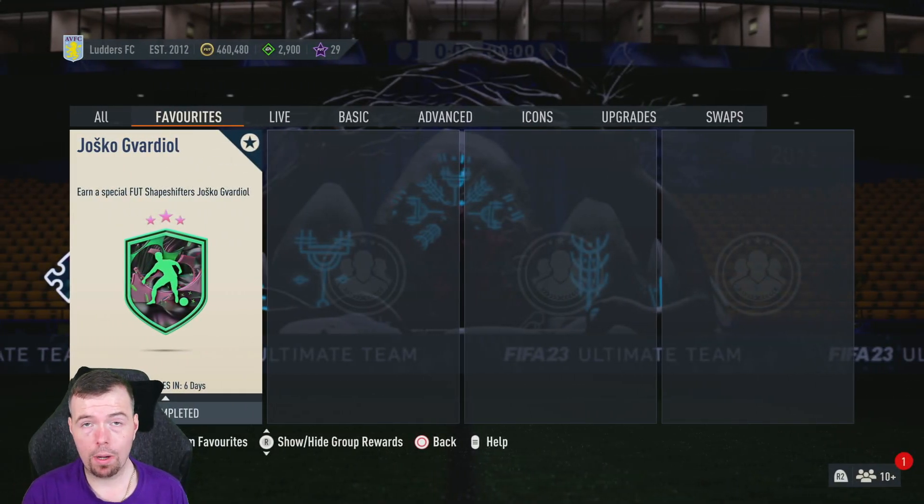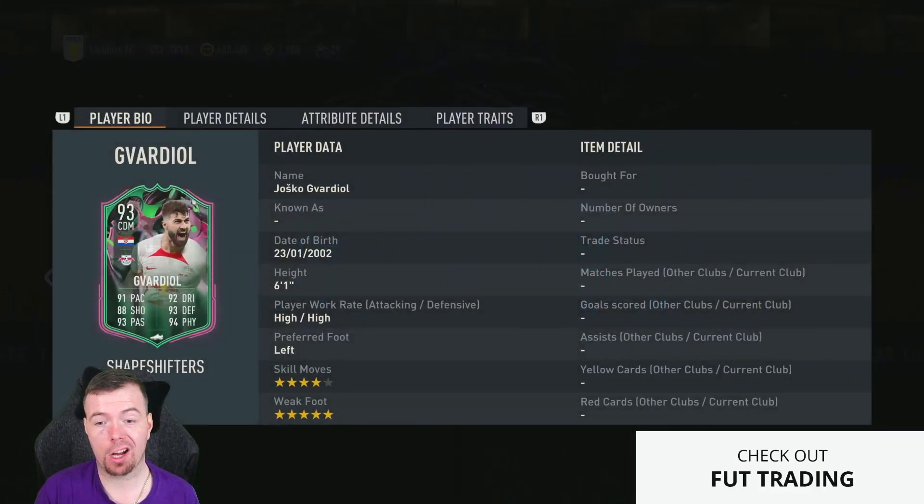Let's get into the video. Yo guys, what's going on? Kingflip here. Welcome to another Shapeshifters SBC video. Today we have Yoskel God of All's Shapeshifter card. It's a DM.